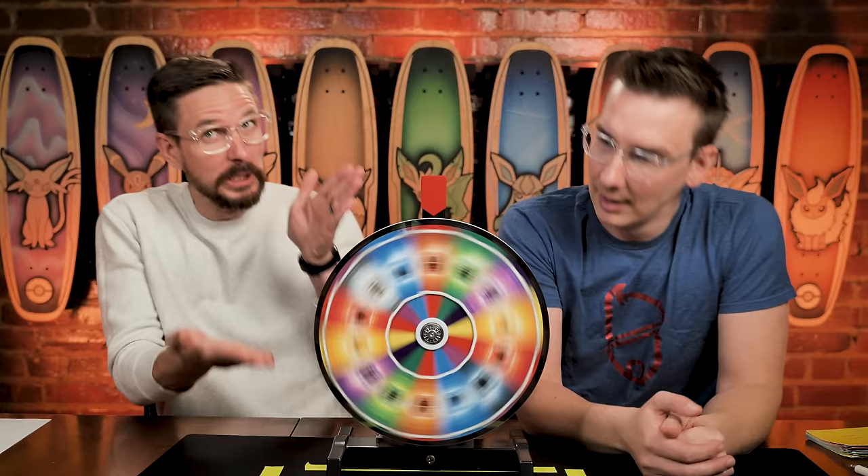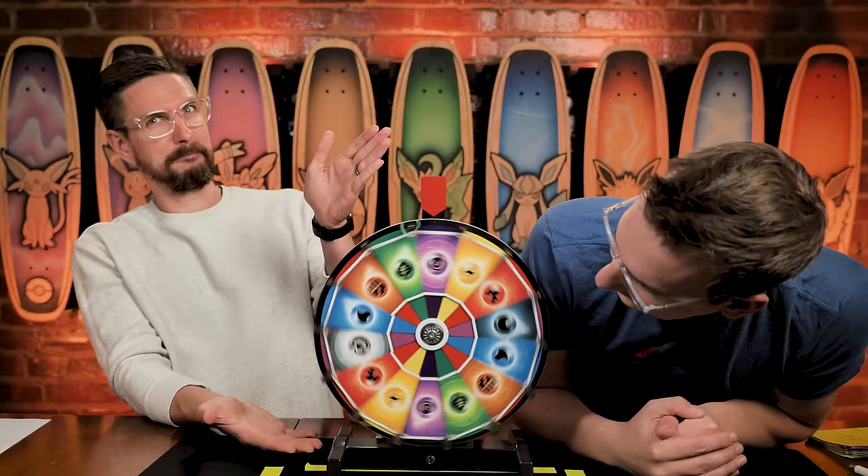It is time for the wheel of energy, which if I remember correctly from last week, it was water that we wanted. Today's randomly chosen type advantage will be a salad again, so we don't have to change the chase cards. Nothing changes whatsoever.